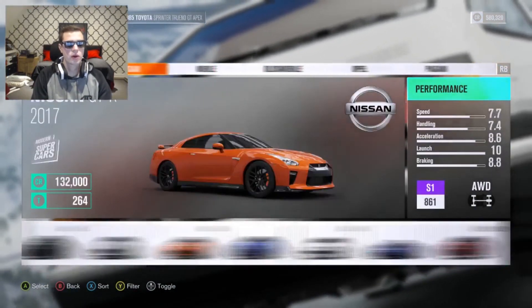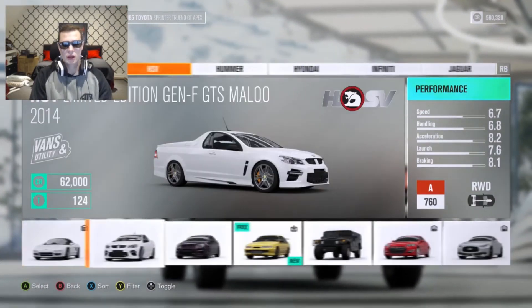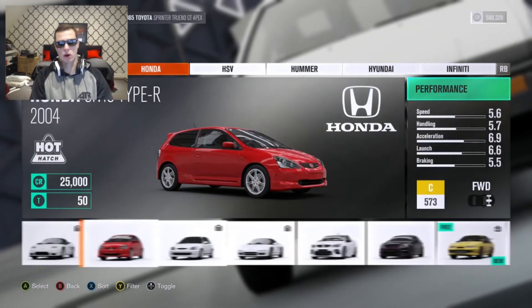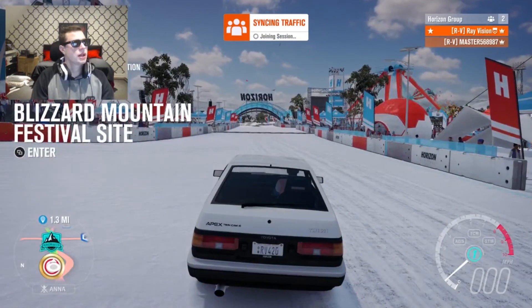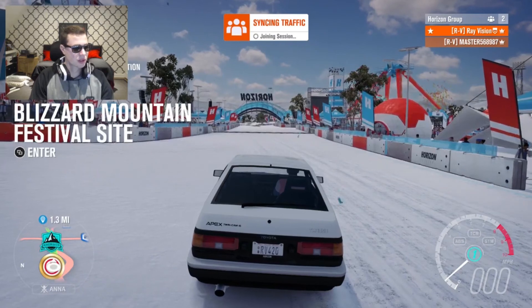Based off the Hondas we have, we're gonna have to go for the Type R. I'm gonna need someone to come and join me in my Blizzard Mountain lobby and get a Civic Type R. You're gonna have to paint it red, and we're gonna do a tofu delivery run.